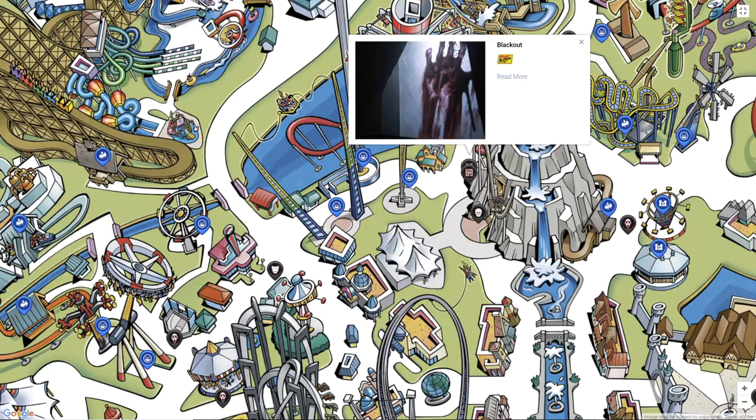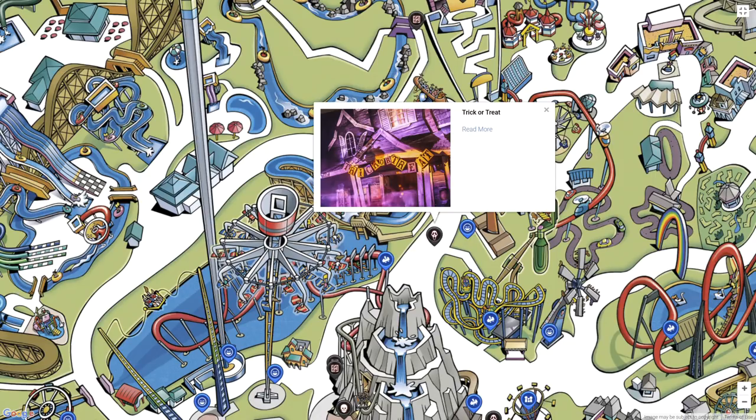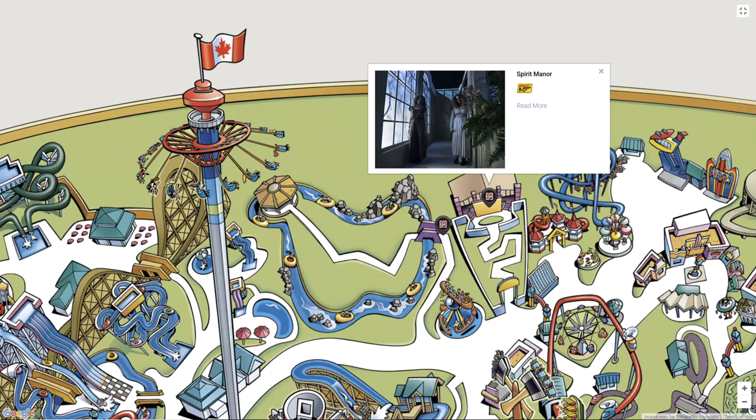Trick or Treat is returning as well — it's a really neat concept. You have doorbells you can ring throughout the day which actually have effects, so that's really cool. There's a lot of interaction with guests even during the day and kids love it. Spirit Manor is my all-time favorite haunted attraction at Halloween Haunt. It is just shy of universal quality — all they need are those effects where actors hold and press a button that add that extra scare with the sound effect. That's all this haunt is missing to be amazing.